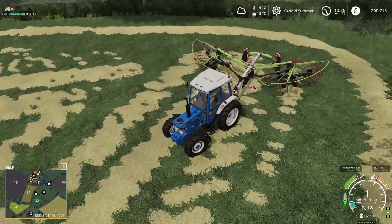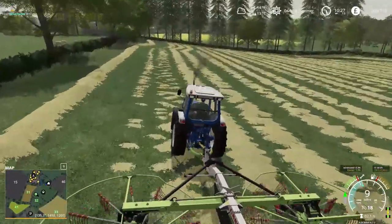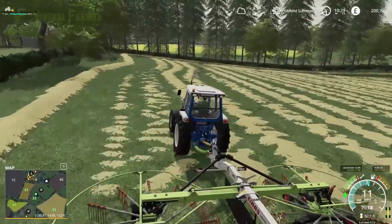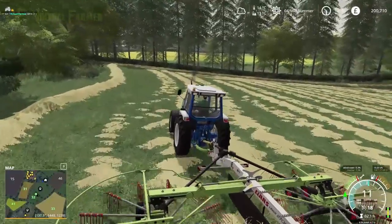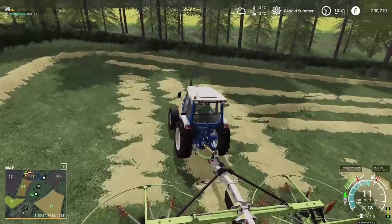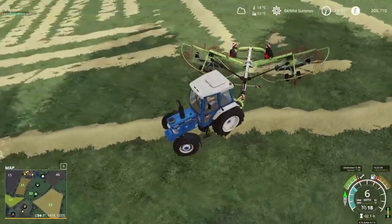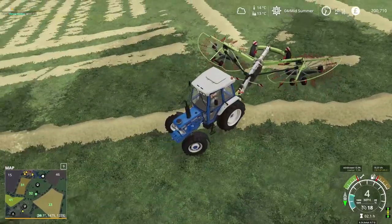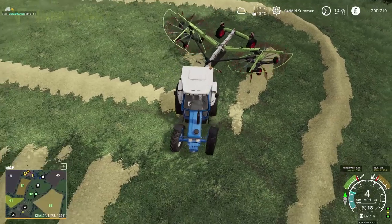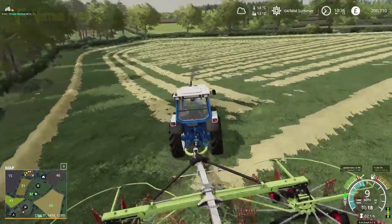Let's line this up, down and away we go. We're going to get two headlands done and then follow how we've cut the field in this direction here. What we're going to have to do at the end of the row is it's left a little bit awkward - lift it up, turn it and reverse into this. Hopefully this will be quite a quick job to get done - it normally is.